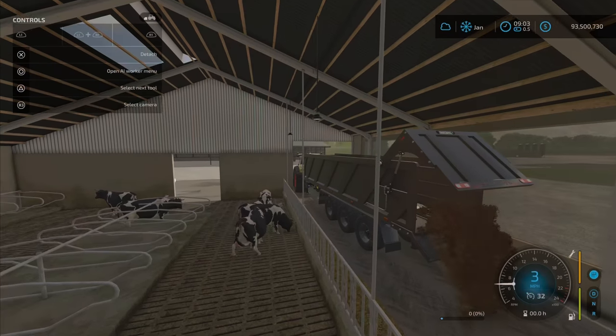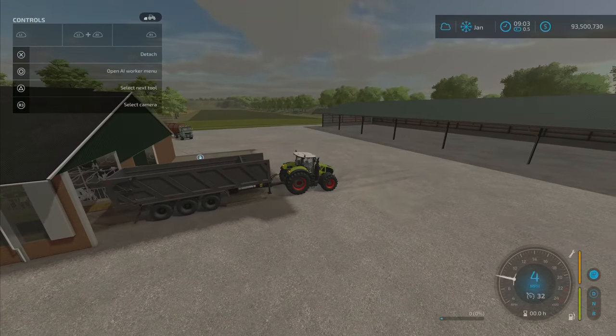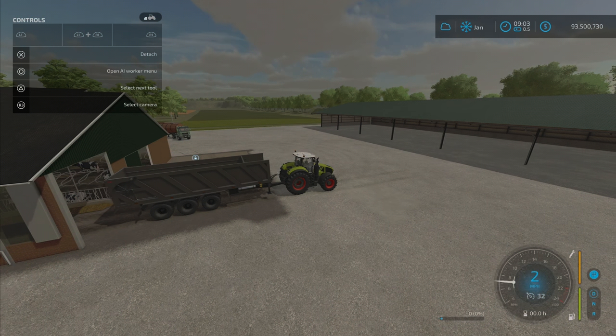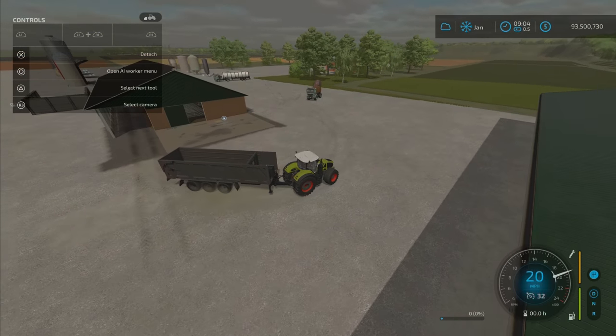And there you go, filling it up with food. Limits to capacity: milk is going to be 60,000 liters. Now let's fill it up with straw — I was going to be smart and show you all the capacities.